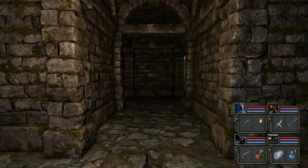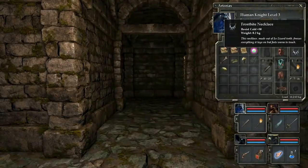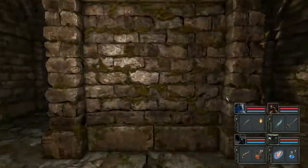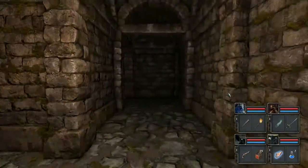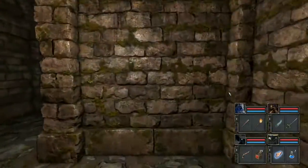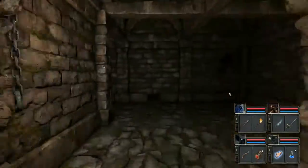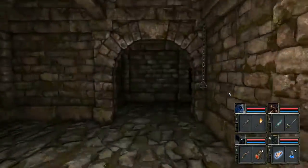Welcome back to Grimrock 2. Last time we made our way through what we'll call the forest of death - I still don't know the official name. We ran into a bunch of weird wolf things that almost murdered us, found a shrine mentioning four gems of power, got one from a previous boss, so there's going to be three more around here somewhere. We also ventured into this dungeon and saw a weird leprechaun that ran away.